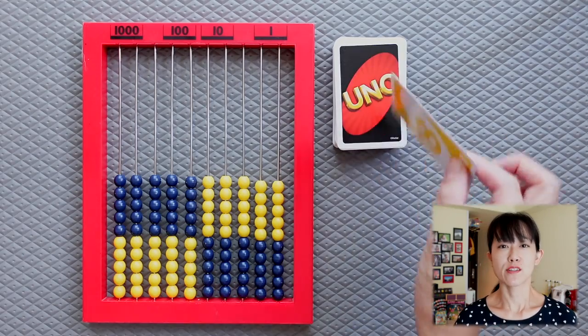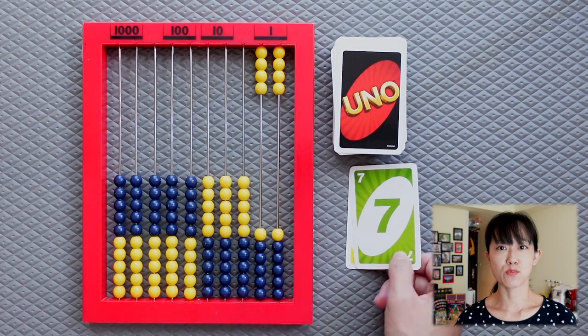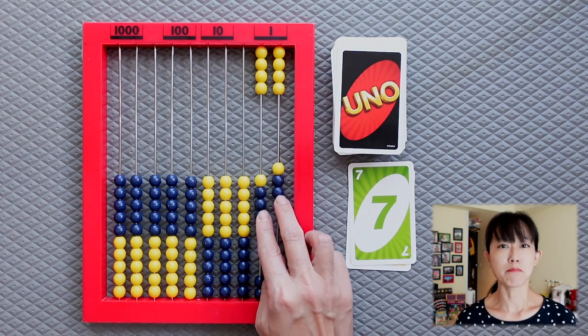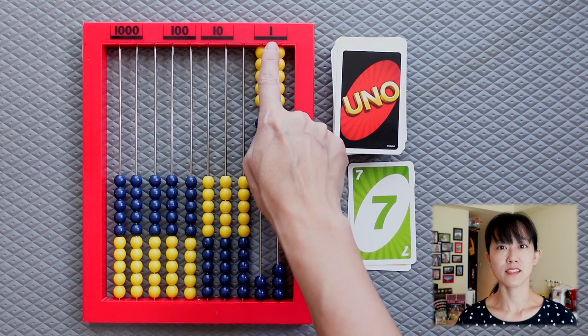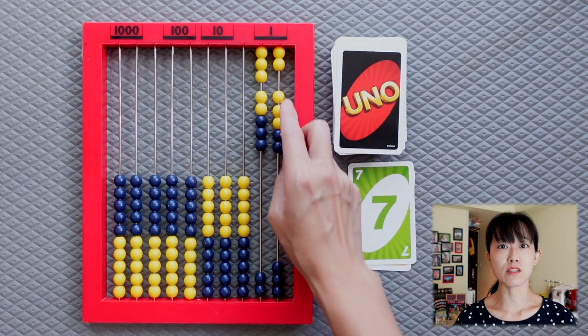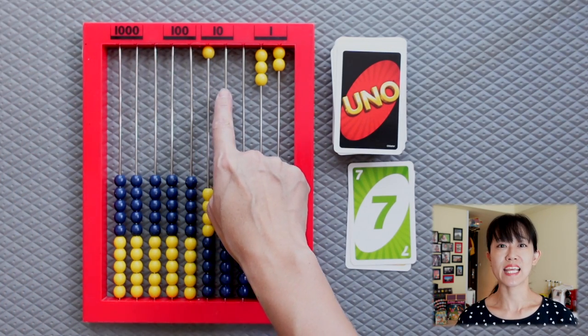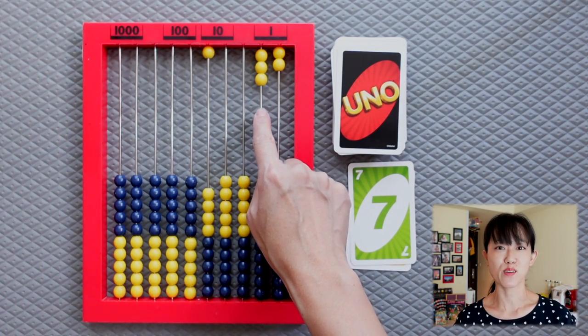On your turn, players take turns drawing a card from the draw pile and entering that number on their abacus, then trading when it's necessary. So let's say we drew an 8 first — we enter it like this. On our next turn, we draw a 7 and we add that to the 8. Immediately we can see 2 fives here and another 5 here, which makes 15, just like we saw on the other side earlier. Now we can trade 10 beads from the ones column for 1 in the tens column — so that represents 10. And now you see 1 ten and 5 ones, which is also 15.